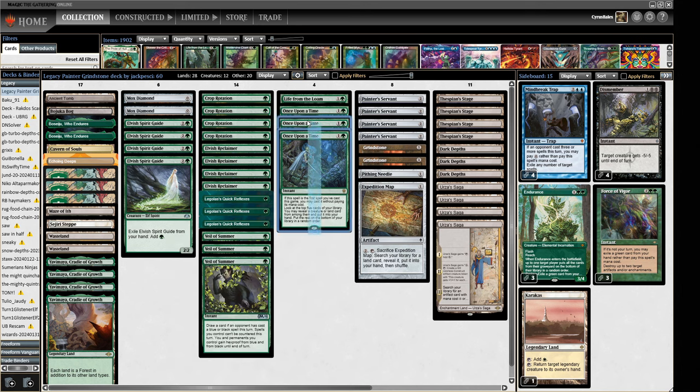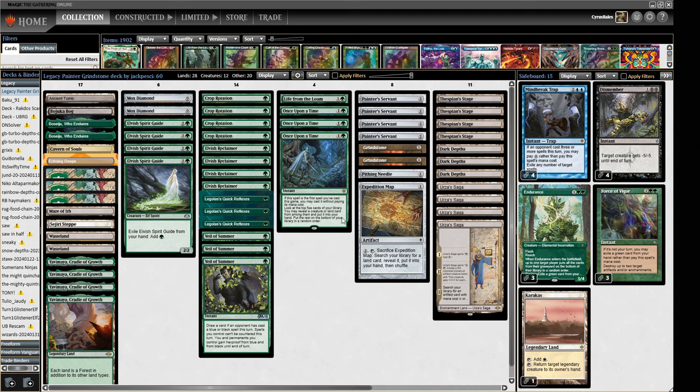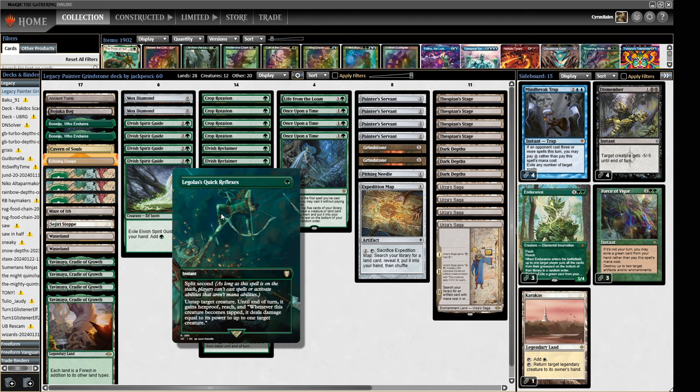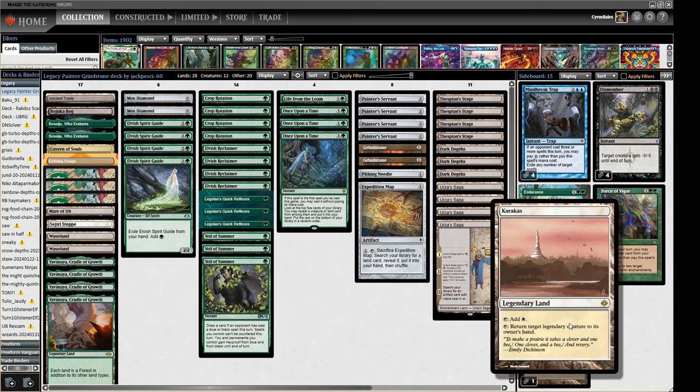We've got a little bit of Once Upon a Time to try and glue things together, and a few silver bullets in the land like Cavern of Souls, Bojuka Bog, Karakas, and Sugary Step. We've also got a very small package: two Mox Diamonds, a Pithing Needle, and an Expedition Map — that's kind of what we're getting with Urza's Saga apart from the Grindstone. We're not going into Shadowspear territory, which might be an error, but we'll see.